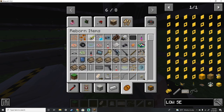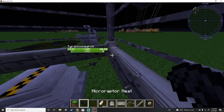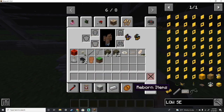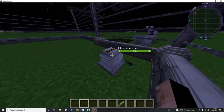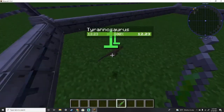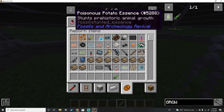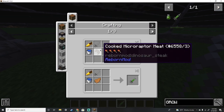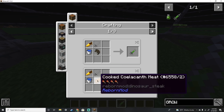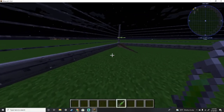Yes, reborn items — here we have the sealant. Oh yeah, the micro raptor is dead. So we're going to grab our growth serum and give it to our little T-rex here. The growth serum is made with cooked micro raptor meat, an empty syringe, a golden carrot, and a water bucket.